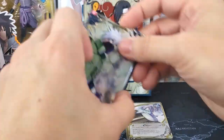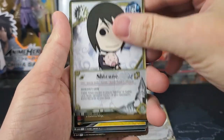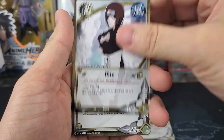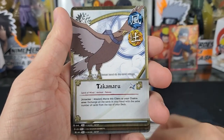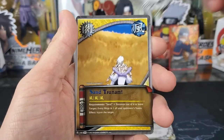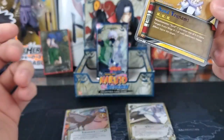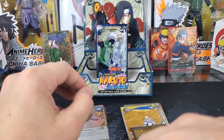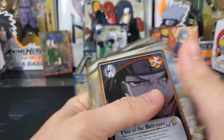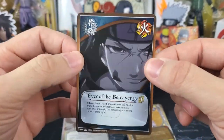Sand Tsunami. Next: Shizune, Formidable Team. Holographic back — wait, did I miss the holographic back? I totally flew by that, didn't even see it. So Eyes of the Betrayer was the holographic back. And our rare is Sand Tsunami.